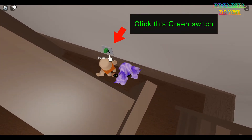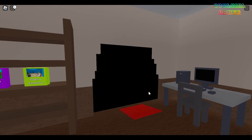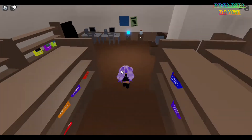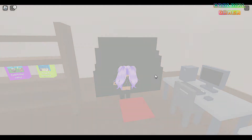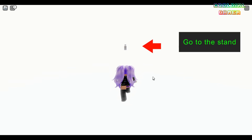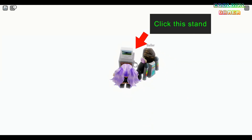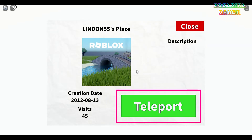Now click the switch and you will see a door appear in the wall. Next, just go through the door. You will enter into this white room. Now just click the stand and you will see this teleport screen. Click the teleport button.